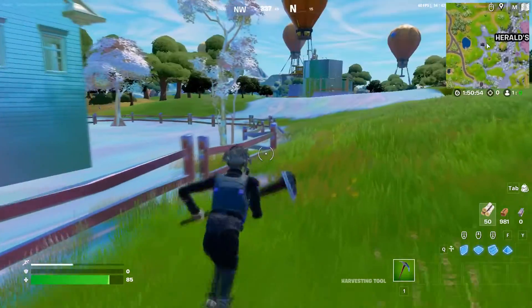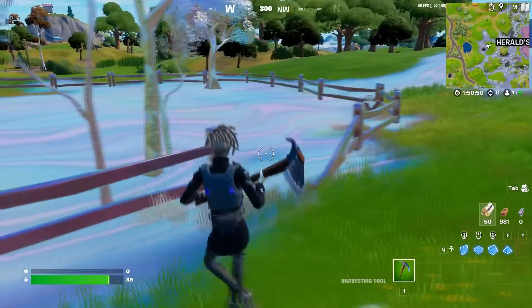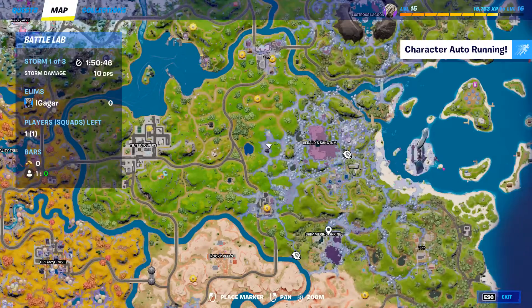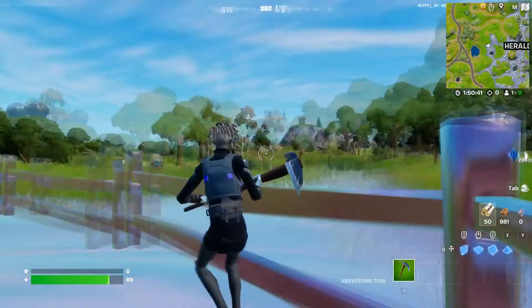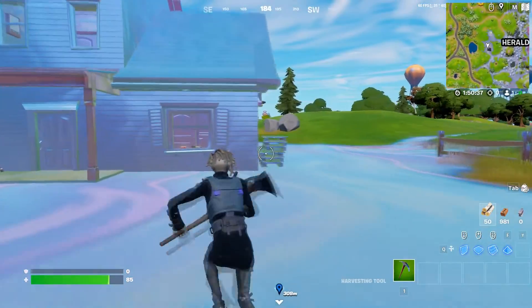The challenge is you need to eliminate opponents at a chrome named location. Chrome named locations are basically the Heralds, the Shimmering Shrine, and similar locations. So basically just need to land over here and try to get an enemy.